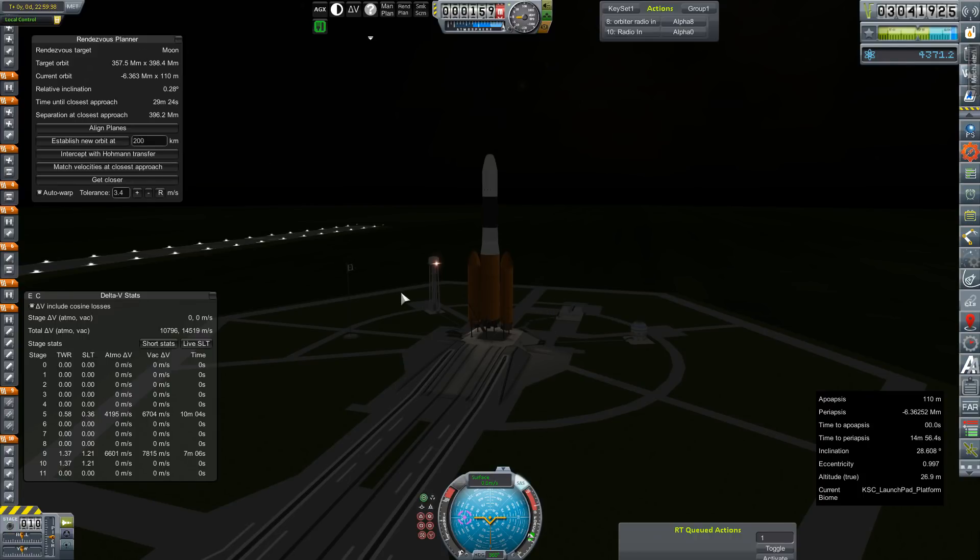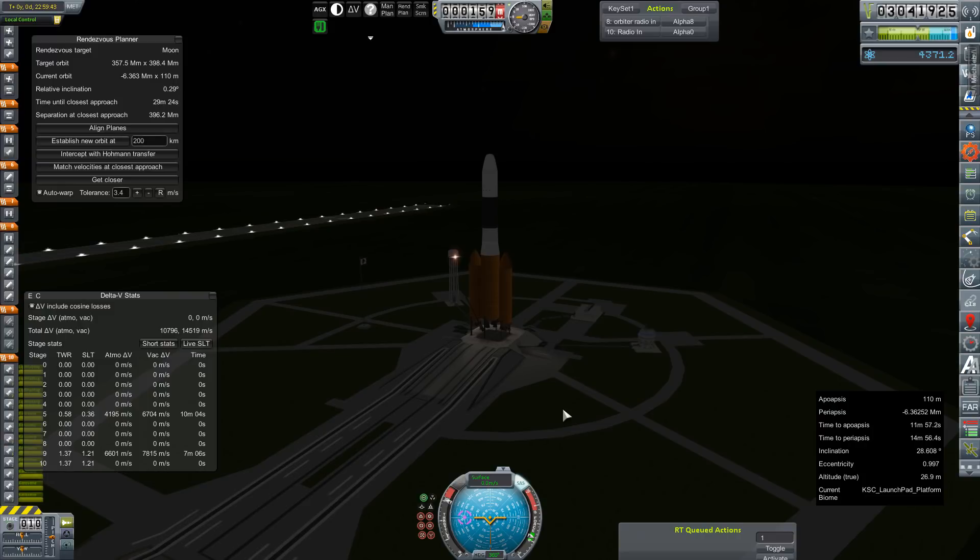We timed this for when our relative inclination with the moon is about where we want it, so we'll get this launch underway. Throttle is set to full, SAS is on, ignition sequence start. Waiting for all engines to spool — good light.